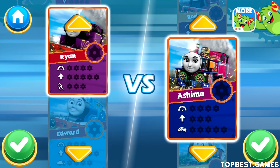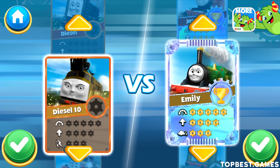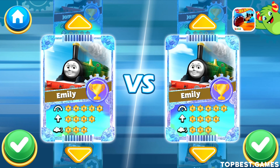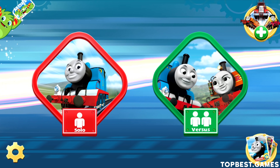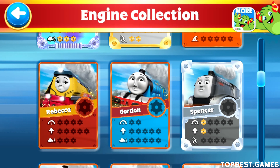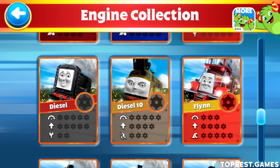Choose your engine. This is your engine collection. You can tap on a card to see your engine close up.